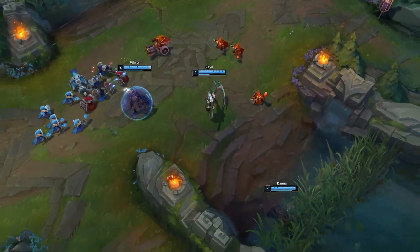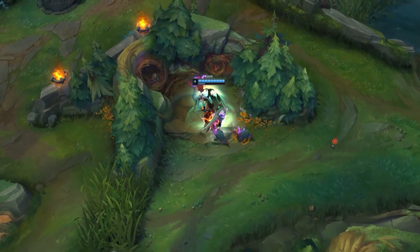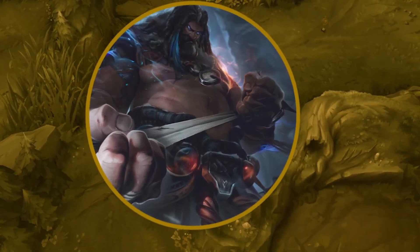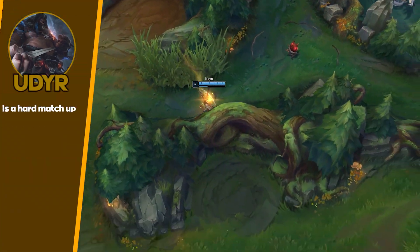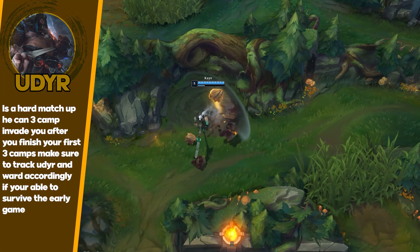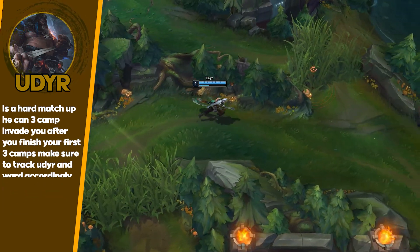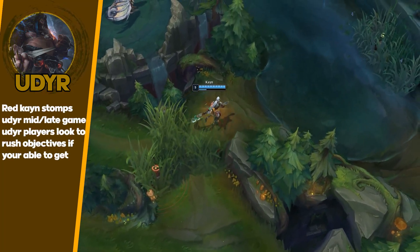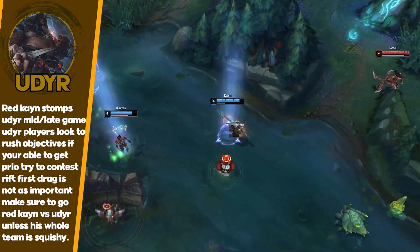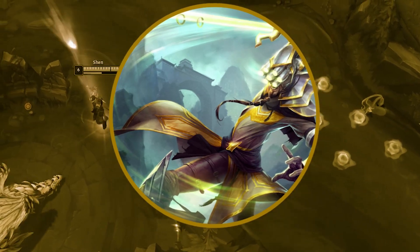Now moving on to the hard tier. These matchups are not impossible — you can beat them. They're really hard, but there are possibilities. They're not as strong early as the impossible four. First is Udyr. Udyr is a very hard matchup for Kayn if he gets a head start early game. If the Udyr does a three-camp clear and invades your opposite side, your game is basically over — he will snowball super hard. He's really tanky, so I honestly just recommend going Red Kayn 100% of the time. Blue Kayn is pretty useless unless his entire team is squishy and you can burst them all and ignore him. Red Kayn with Conqueror will generally be the best against this matchup.